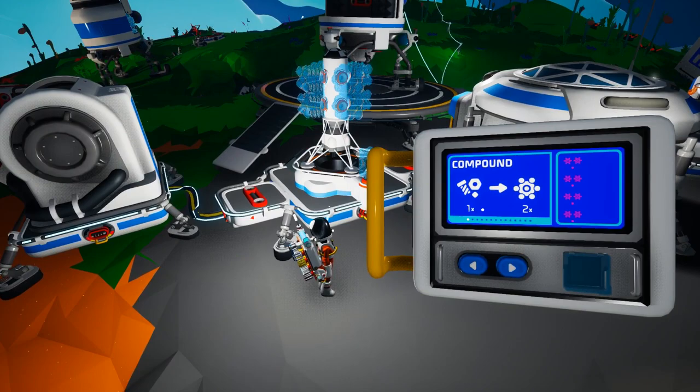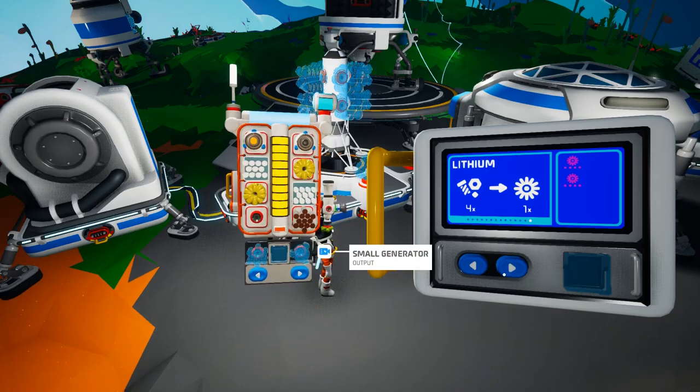Let's have a look at this — let's see what we can actually get out of this. One scrap to two compound. One scrap to two resin. Oh, we can get lithium. Titanite. Oh, we can get everything. Presumably this is all stuff that we've already found. That's pretty much everything in the game — all you need is scrap, which is a bit of a hoovering exercise.